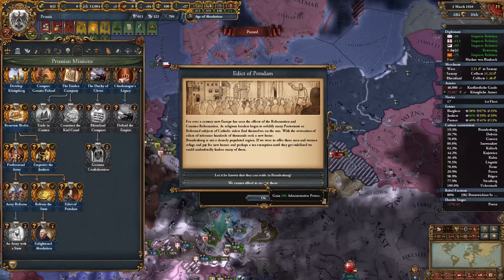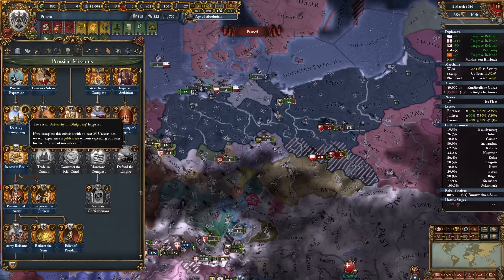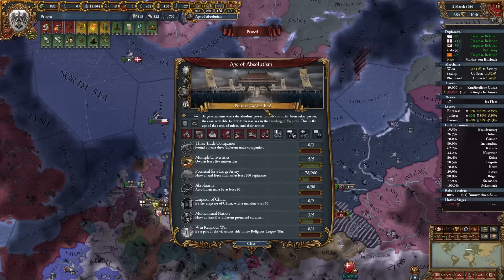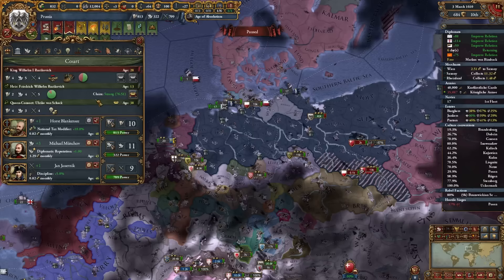I'm waiting to complete the Develop Königsberg mission until I've built at least 25 universities, because it gives us a Golden Age without expending our Golden Era — which lasts until our ruler dies. Even though we already used our Golden Era in the 30 Years War, I'm pretty sure we can have a second one.